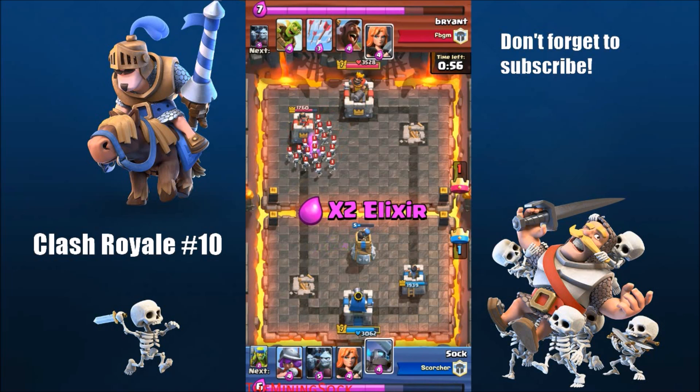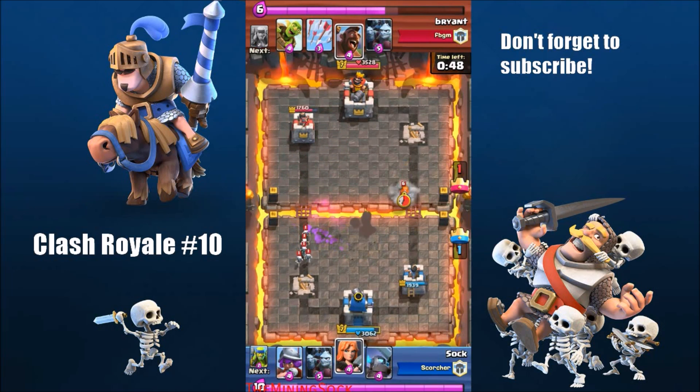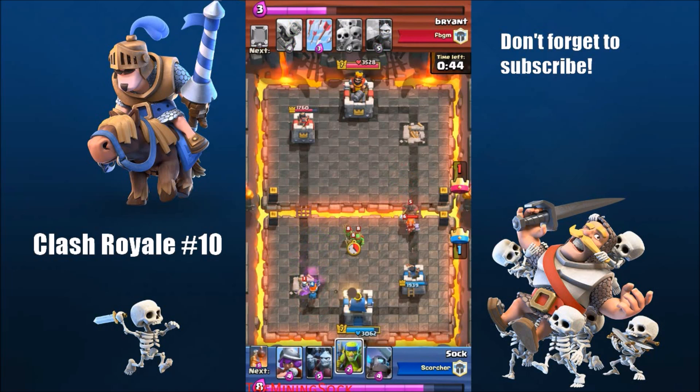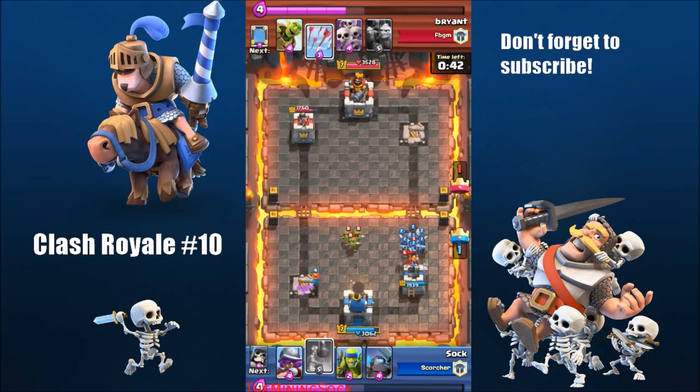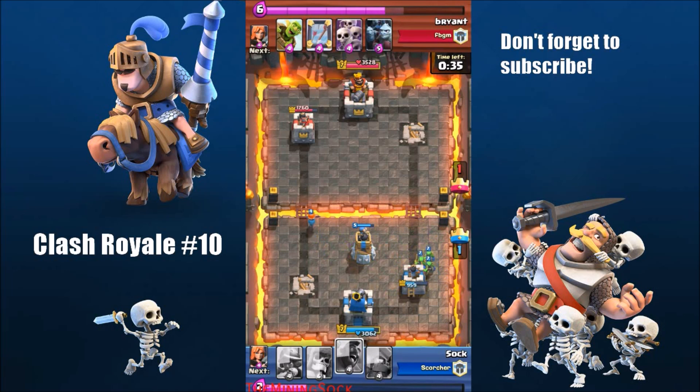My hog rider is doing damage to that tower — not a lot, like 200 damage, but still pretty good. My bomb tower is paying off right there killing those skeletons. I'm wasting elixir so I place my valkyrie down just to cycle through my cards. I place a card there to kill the hog rider but it doesn't kill it unfortunately, so I had to take more damage than I wanted.